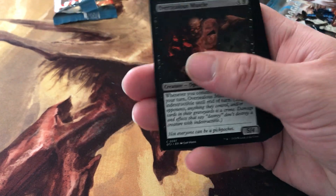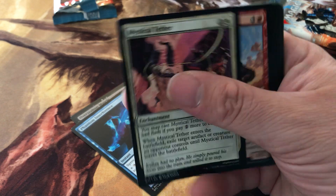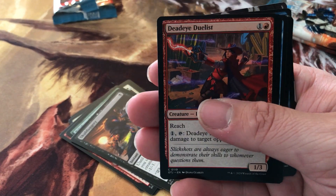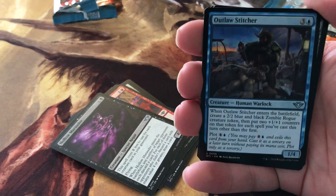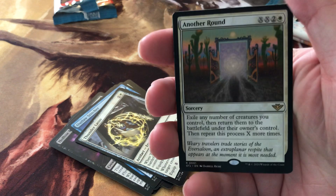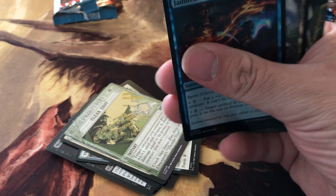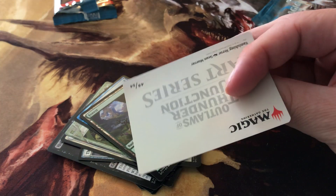These are thick packs. Alright we got Muscle Interference, Mystical Tether, Quill Charger, Bristleback Sentry, Skullduggery, Dead Eye Duelist, Hollow Murderer, Outlaw Stitcher, Thunder Lasso, Aether Round, and we got Prosperity, Clear Shot, Hollow, Jailbreaker Scheme, Forest, and then an Art Card.